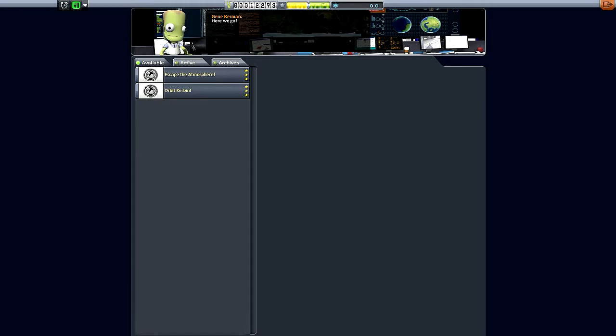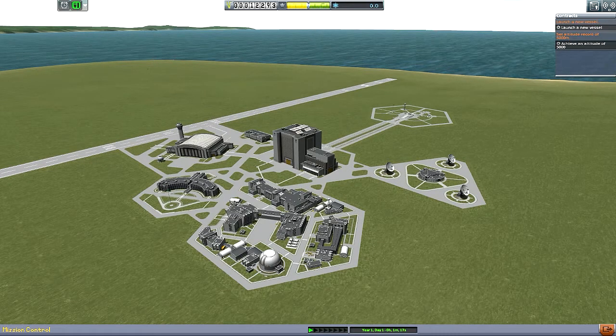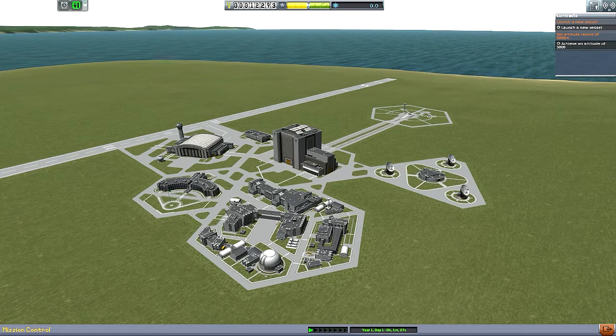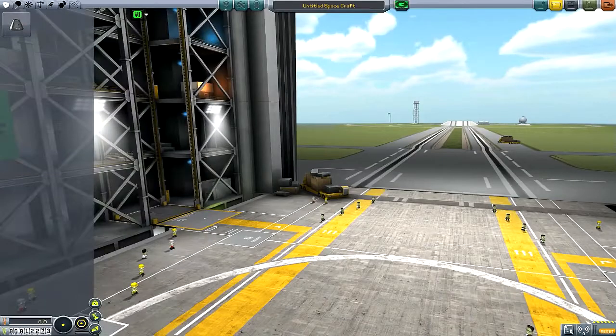Mostly because I don't think we have enough in the life support and deadly re-entry resources to get us back safely just yet. As you can see we also have new tabs up here — one lets us know our contracts have been completed, and one tells us what current contracts we have. We need to get up to 5,000 meters and launch a new vessel.